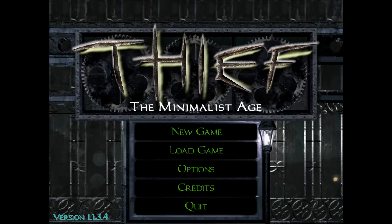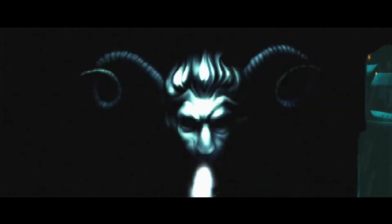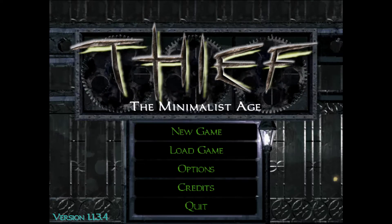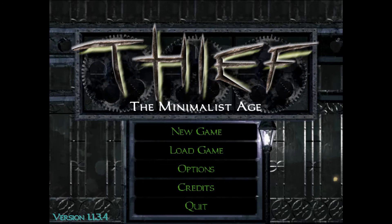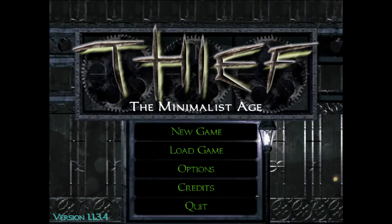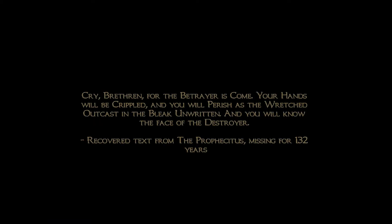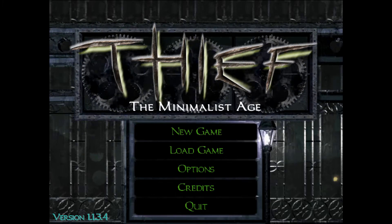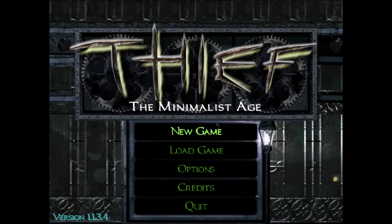So what are we playing this time? It says 'Thief: The Minimalist Age' but that's not what this is — this is Thief: Deadly Shadows, and it has an attract mode for some odd reason. This game was actually developed alongside Deus Ex: Invisible War. They were both developed for consoles at the time — the original Xbox and the PS2 — and it's as bad as it sounds. All the textures are huge, the control scheme is simplified, and in Thief they made a third person view mode.